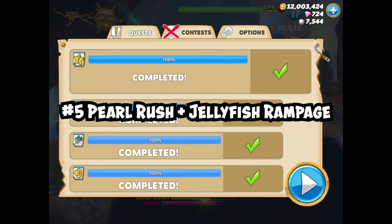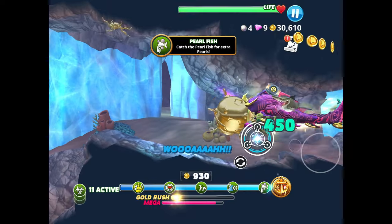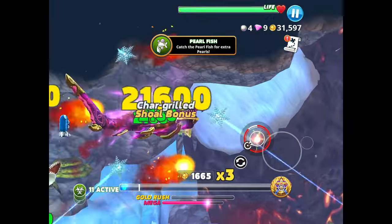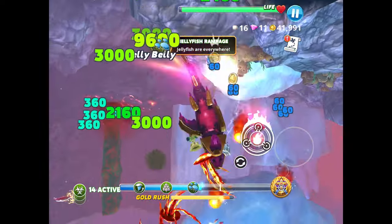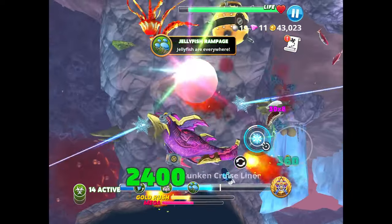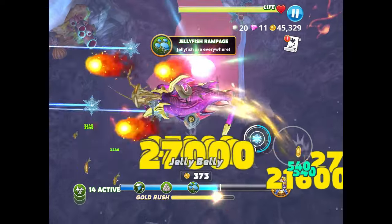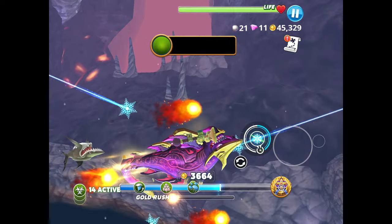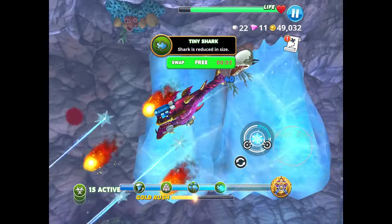Number five: Pearl Rush plus Jellyfish Rampage. You want Pearl Rush and Jellyfish Rampage — you can substitute Jellyfish Rampage for Shark Infestation or Human Invasion. You get pearls for eating a lot of things with Jellyfish Rampage, as huge groups of jellyfish spawn everywhere, making it easy to get pearls. If you also have Eat Everything, then you earn pearls every five seconds.